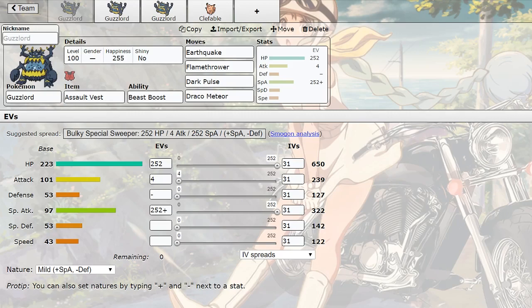The first set I have here is an Assault Vest set - I've actually been using this set when I play with Guzzlord. With the Beast Boost, it does not count for HP, so you'll be gaining a special attack boost every single time. Running Earthquake, Flamethrower, Dark Pulse, and Draco Meteor. Draco and Dark Pulse as good STAB, and Flamethrower to kill mons like Ferrothorn and Scizor - stuff you can't touch with your STABs.